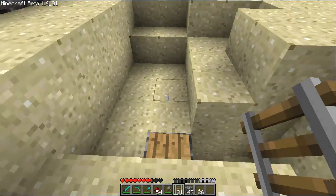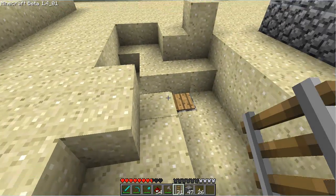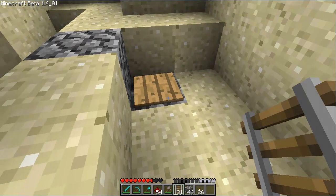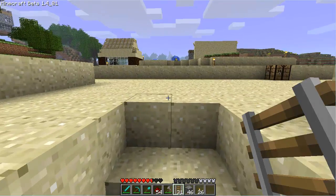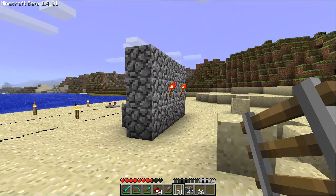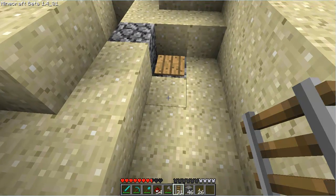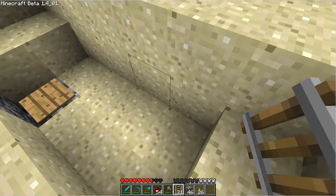First thing we're going to do is make a cart track that's going to loop around. What's going to happen is this pressure plate is going to be triggered by a mine cart. The redstone wire is going to travel up here, along here, all the way back here, and it's going to be powering — sending power to these redstone torches, which default setting is on. Now we're going to lay down the track for this side of the mine cart.